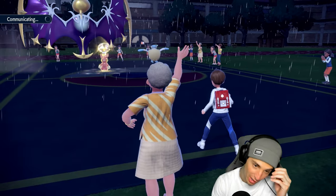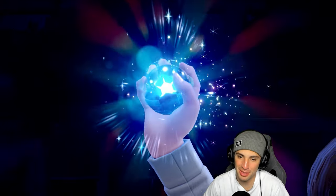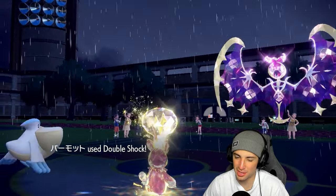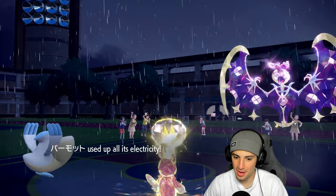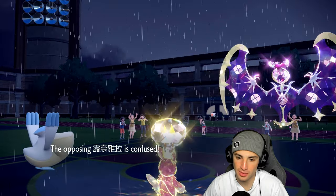I should've just used Burning Bulwark on my Gouging Fire last turn instead of going for Howl. He's Terastallizing — I swear if this is Ground or something I'll be so upset. It's Fairy — that's fair I guess. Double Shock is gonna fly — how much damage are we doing here? Palmoss uses up all its electricity but doesn't really do much at all.